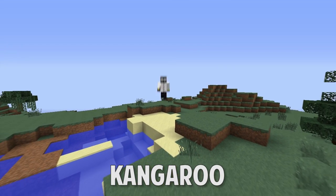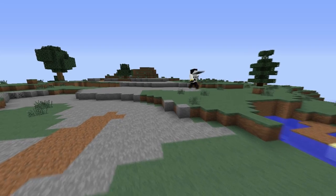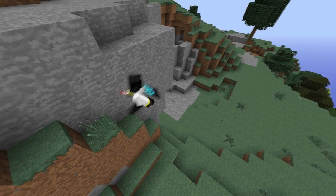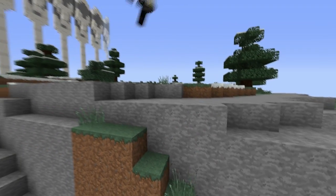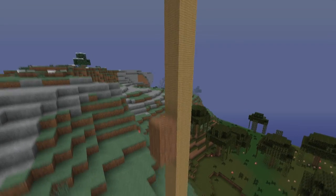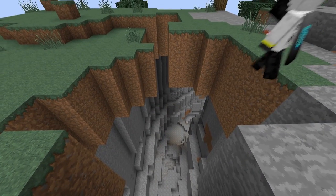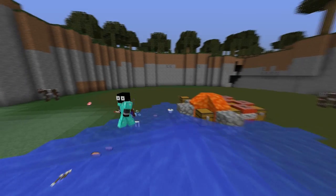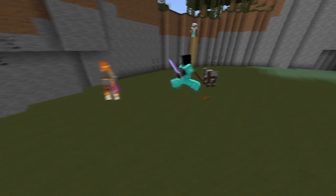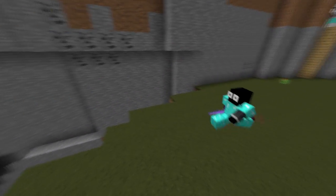Finally, the number 1 most powerful HG kit: Kangaroo. This kit gives you the ability to jump farther, jump higher, and avoid deadly fall damage, making it an amazing kit for escaping from players, chasing down players, taking out towers, and just a general overall combat advantage when in a fight at the feast or elsewhere. This kit is definitely one to be reckoned with, and it is not one you want to run into anywhere on the map. Kangaroo definitely deserves the number 1 spot in the most powerful kits.